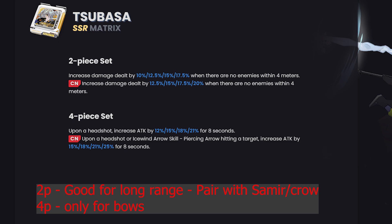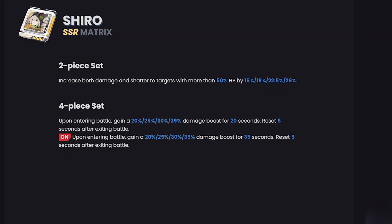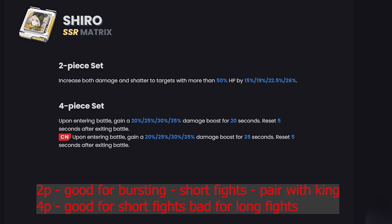Shiro's two-piece: increases damage by 17% when there are no enemies within four meters. This is a good two-piece but only suits certain characters like Shiro or Shiro who attacks from far away. The four-piece: upon a headshot, increases attack by 21% for eight seconds — pretty good in PvP and specifically for Shiro. Shiro's two-piece increases damage and shatter to targets with more than 50% HP by 26%, which makes her really good paired with King or Meryl. The four-piece upon entering battle gives 35% damage boost, resetting after five seconds outside battle — so in long boss fights that four-piece won't do much. The two-piece is good for King, Shiro, and Meryl.